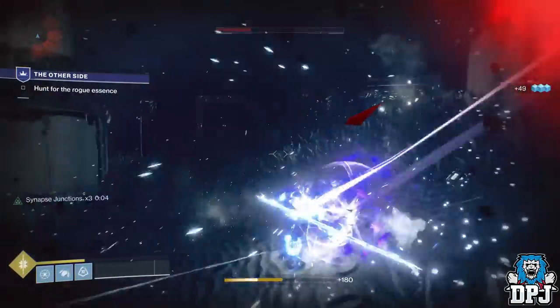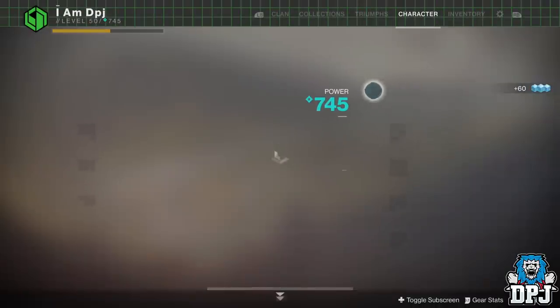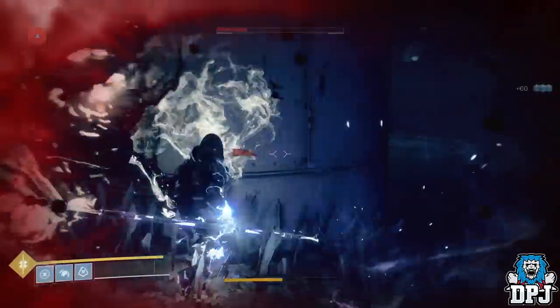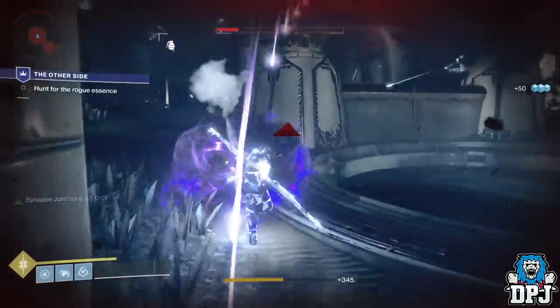So do you guys want an infinite super while playing The Other Side mission, which rewards you the Bad Juju? And if you do this mission solo flawlessly, you will also get a secret triumph. Well I have you covered and it's relatively simple to do this glitch.